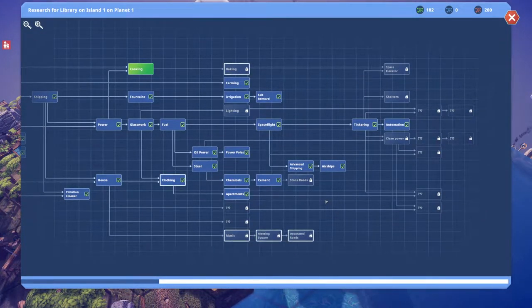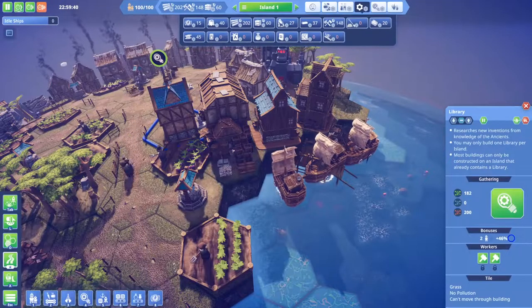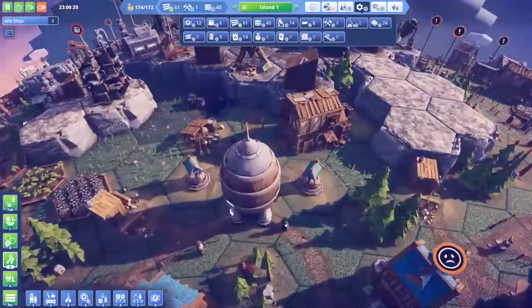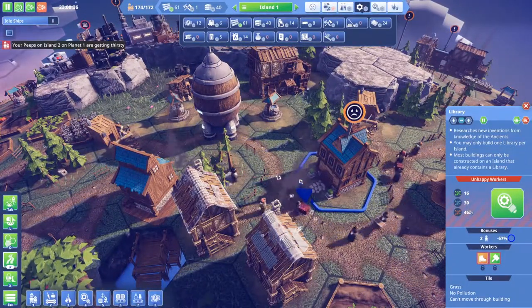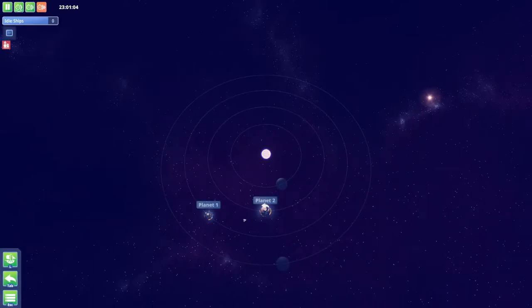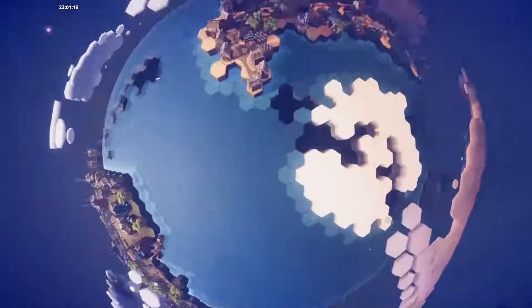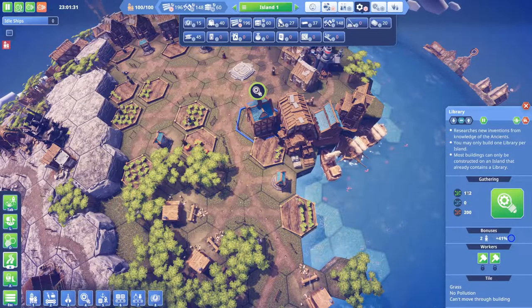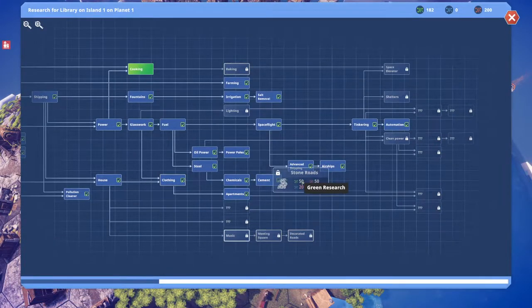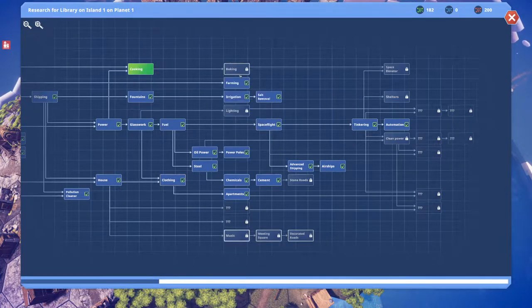There's something you can research — no, there is not. Zero blue research here, and I don't think we have much blue research on planet two either. Yeah, we've got 30 blue research: 16, 34, 63... even if we brought it here, yeah we could do some lighting research.